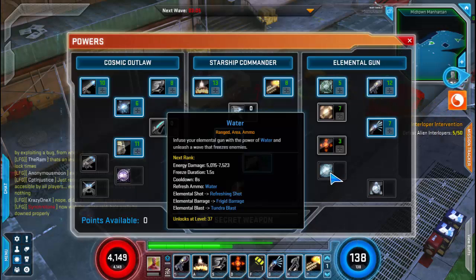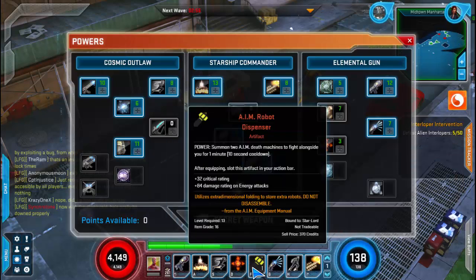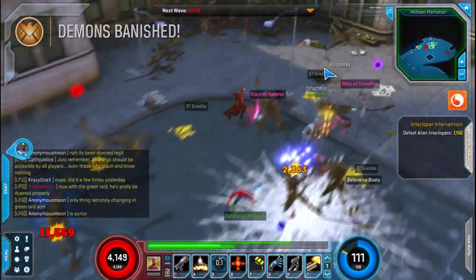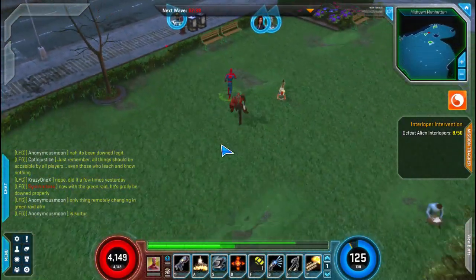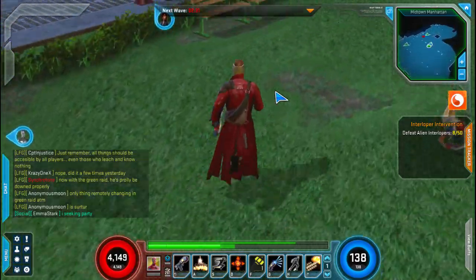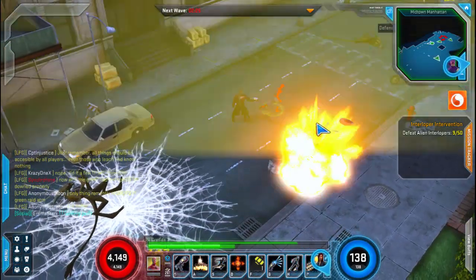You also have water, which is kind of like a healing version, which is awesome. I'm actually going to put that on my bar — probably get rid of movement power and add water and orbital strike instead. All in all, he's a pretty good character. I love the movie outfit though, it's pretty cool except for the eyes of the mask, which is a little weird.